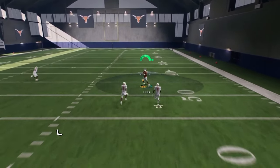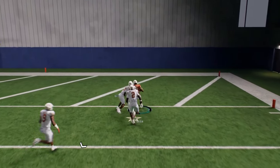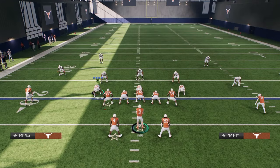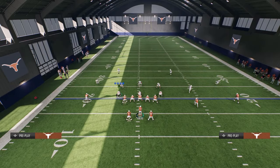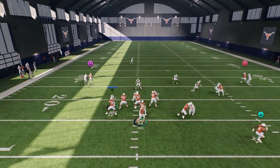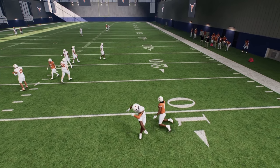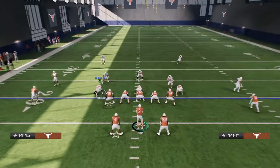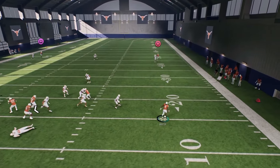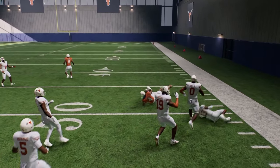Every zone in the game is going to blitz so they can't really run zone against this. If they run man, here's an advanced tip: the defenders will actually just freeze on the running back. See how they freeze — and then you can just take off with your running back. This is pretty glitchy.